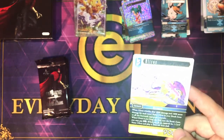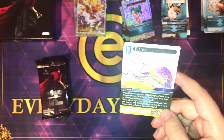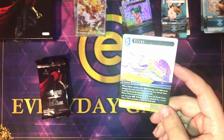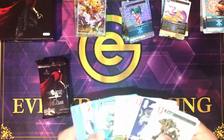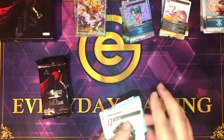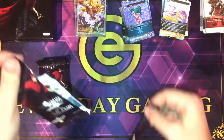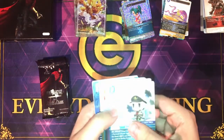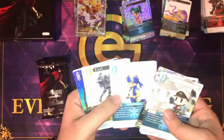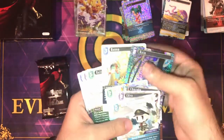When Ultros is put from the field into the break zone, you can pay 2 water, and when you do, search for one card named Ultros and play it to the field dull. Self-replacing — not bad. Next cards: Sid, Adia, another Chocobo, Locke, Irvine, Foil Cane, and Bannon.